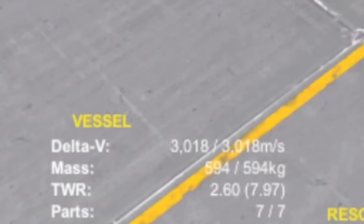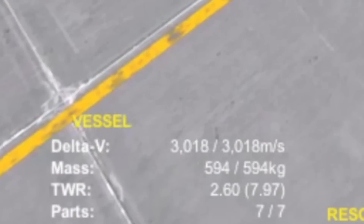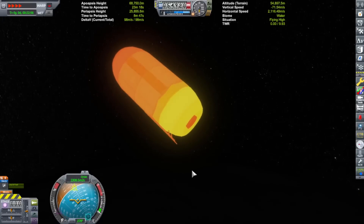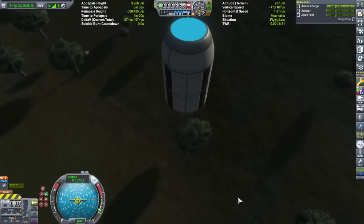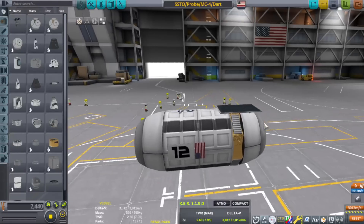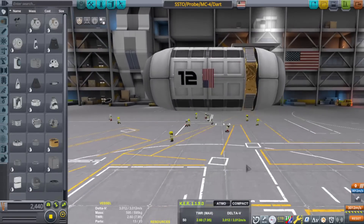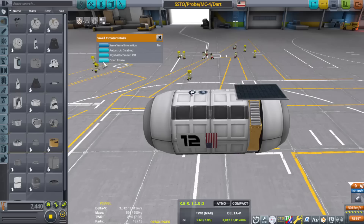Weighing in at 594 kilograms for KSP version 1.12.5, it gets into orbit with about 100 meters per second delta-v left over. I even tried landing it, but of course that didn't work — if I were to add a parachute, it would make it heavier. But anyway, so why the funky looking look? What is all this?